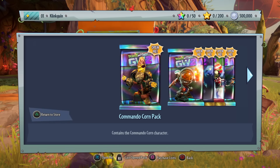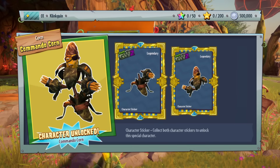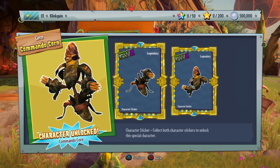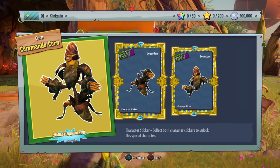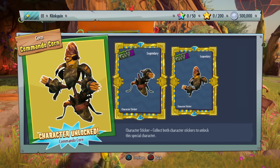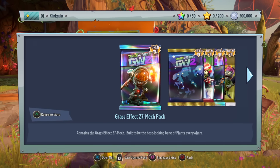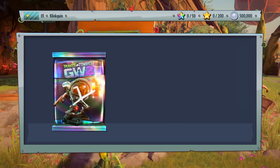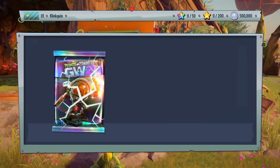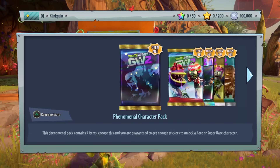Here is the Commando Corn pack — let's open this up and get our Commando Corn Legendary character. The Commando Corn is now unlocked, which is pretty cool. I'm going to be playing that sometime soon and getting him to master, like I did in my Xbox version of Garden Warfare 2. Then we get the Grass Effect Z7 Mech Pack — we get the Z7 Imp that you get with the Deluxe Edition.